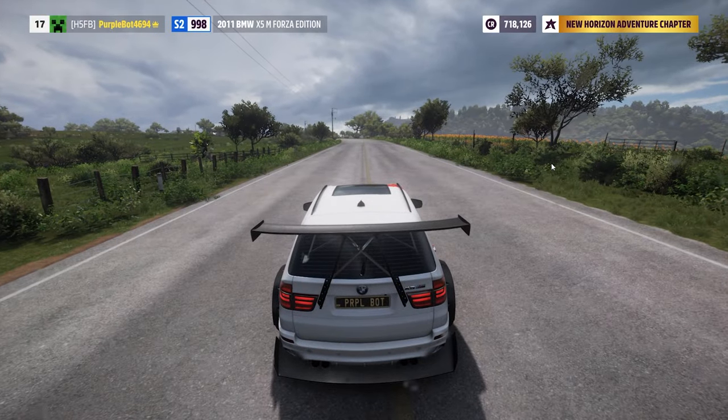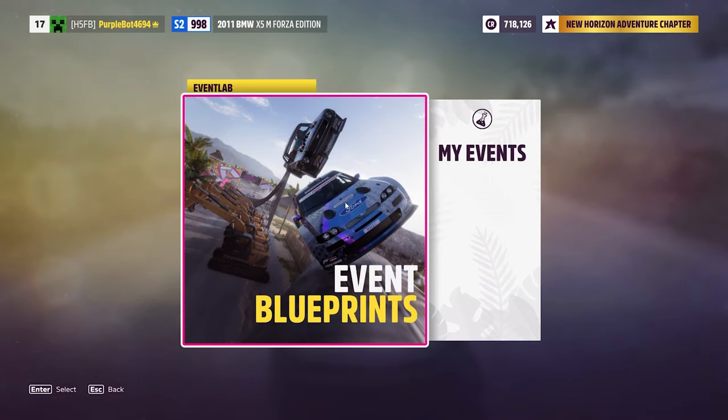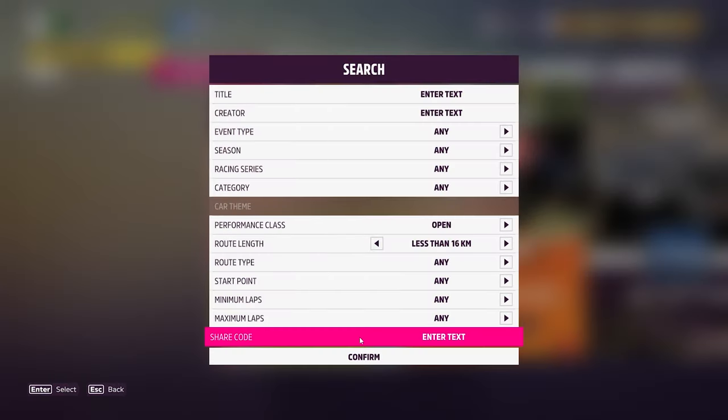First of all, you have to go to your pause menu, then go to Creative Hub, then click on Event Lab, and then Event Blueprint. At the bottom you can see a search button — click on it, or you can click on backspace and then click on Share Code. Here you are gonna put the map code. I'm gonna give you some map codes in the description below, so just check it out.